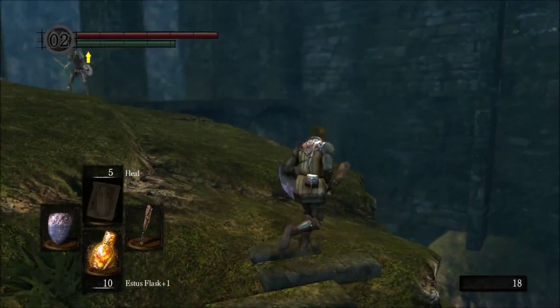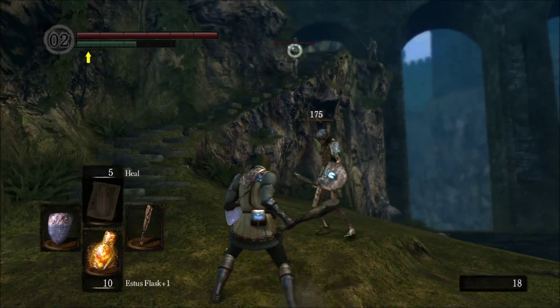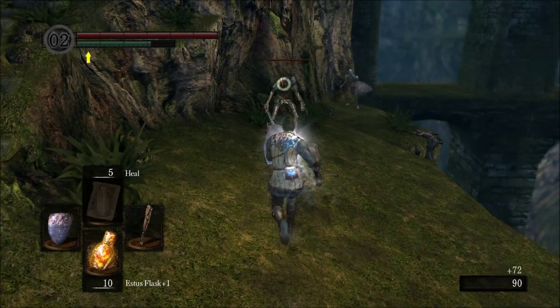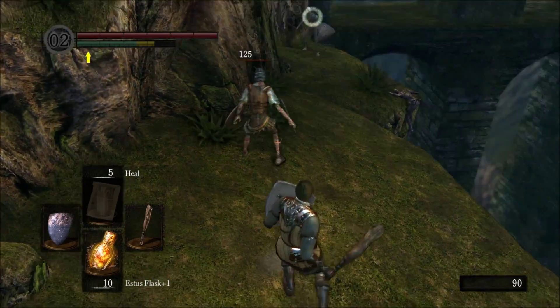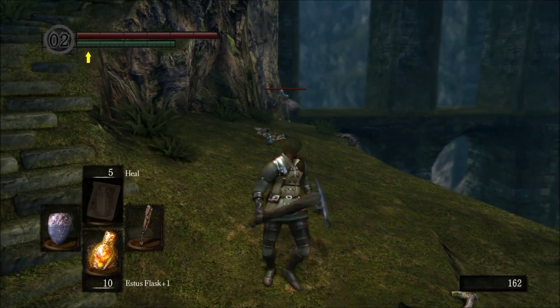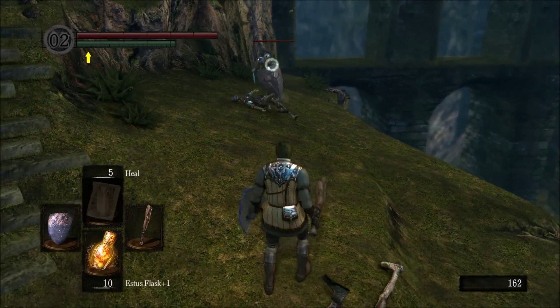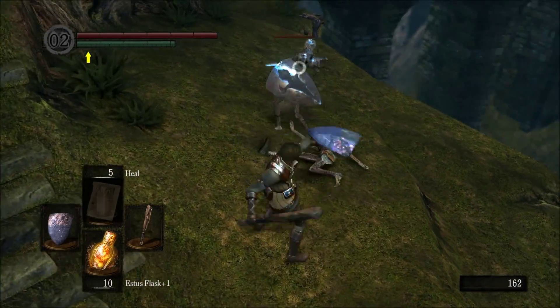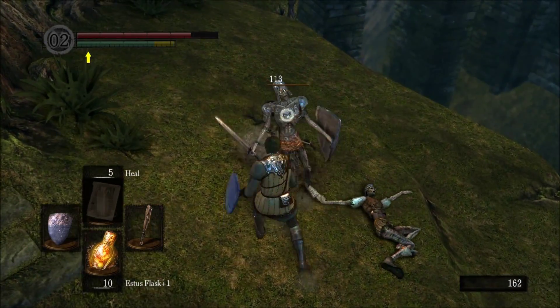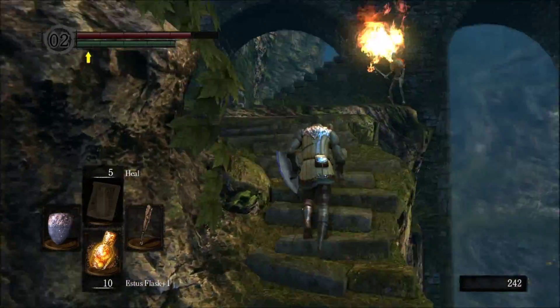I've just gone back and equipped my club just to deal with this, make it a bit easier, because it is our stronger weapon. I'm going to work our way back to the fog wall — after I deal with these guys, because I completely forgot at the end of the episode that I was going to check over the black leather armor. So I'll just deal with these guys and then we'll have a look at that quickly.